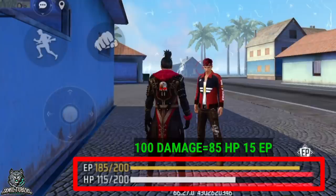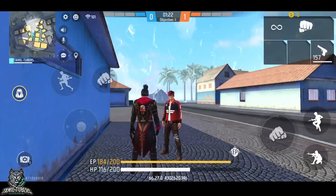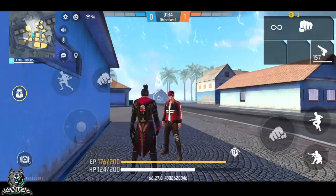So it's correct. If we get the normal character, we will get 100 HP. The character skill is not bad. Simply, it's damage. The damage will get a little EP. I think it's a passive skill — you can activate it.